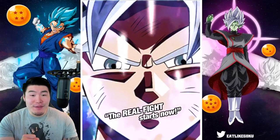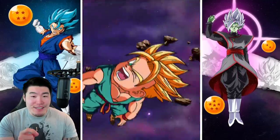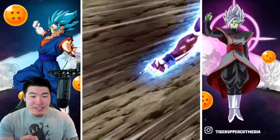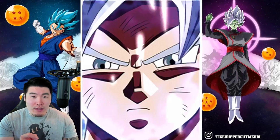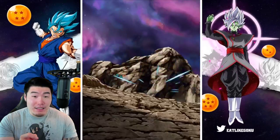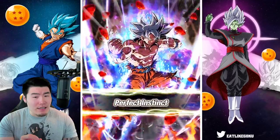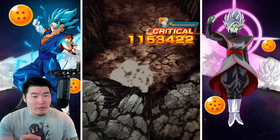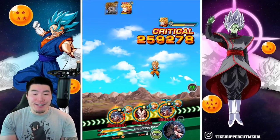There we go — that was some pretty good tanking from Super Saiyan 4 Vegeta. And if we can take out Trunks, that would be amazing. We're not doing as much damage as I was hoping for. He's dead. Okay, good.